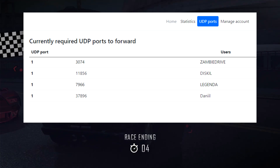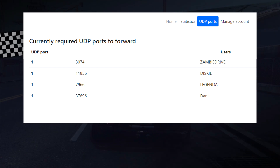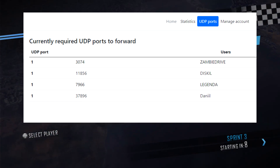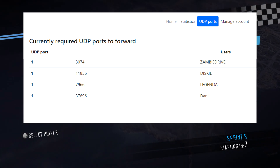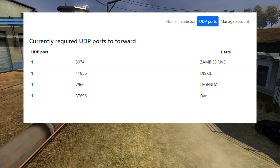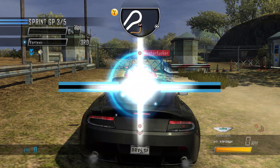If your port shows 3074, you will be able to enjoy Driver San Francisco online. Note that your friends must also be on port 3074. If a different port is indicated in the UDP Ports tab, you need to open port 3074 through your router device. I suggest following a dedicated tutorial on port forwarding for your specific router brand, as it can differ from version to version. I was able to do it myself, so it should not be that hard.